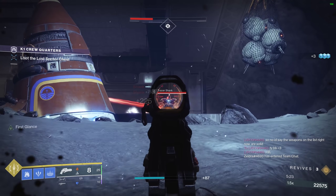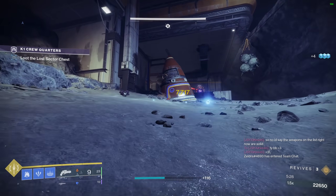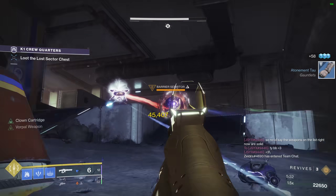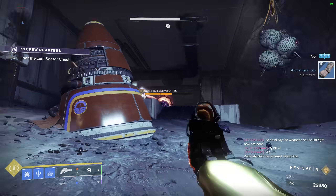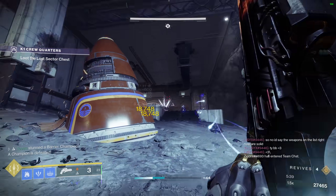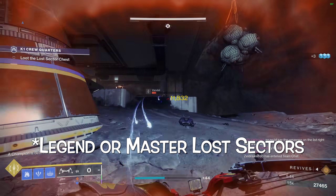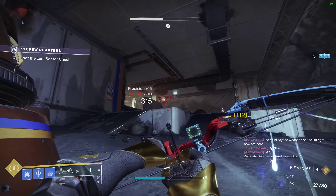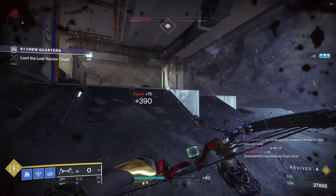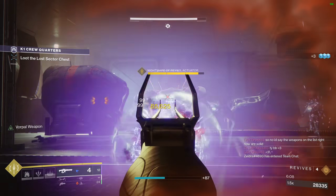If you want to run a different mod on your gauntlets, or if your build allows, Ariana's lets you have Anti-Barrier, Overload, and Unstoppable available all at the same time. Combine all of that utility with the fact that this thing's damage is bonkers and you have one of the most versatile and utilized hand cannons in all of PvE. In fact, most guardians I know going into lost sectors look to Ariana's as a top option. And I haven't even mentioned its catalyst yet.